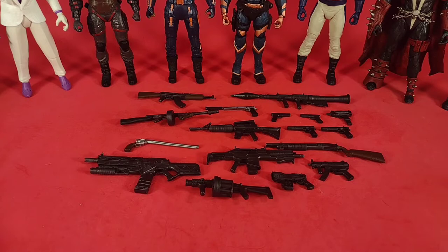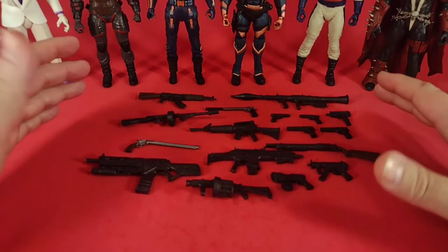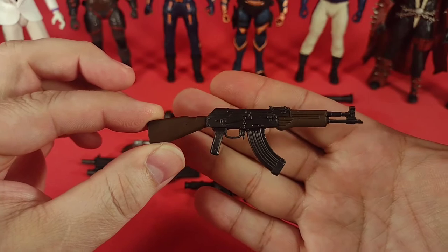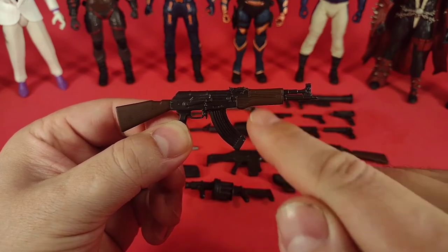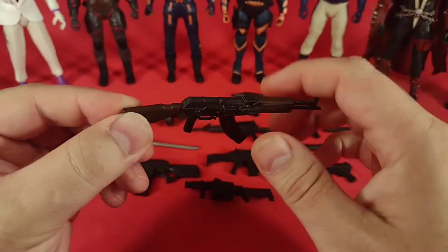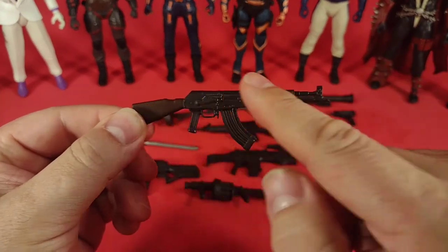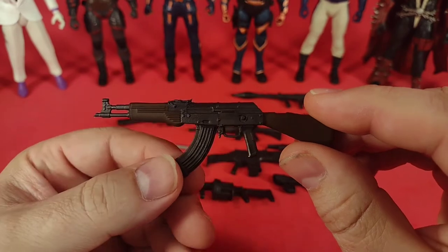Here we go — here is the product out of the package. Remember I picked up two of the munitions packs, but everything you see here is all from one box. Let's start with the AK. First of all, some of these have extra paint apps — the AK has the wooden stock and the wooden front barrel right here, and I think that's pretty cool. Some have coloring; usually it's just a brown, and we have a couple of silver pieces. Most are completely black, but I do appreciate the extra detail where it counts.